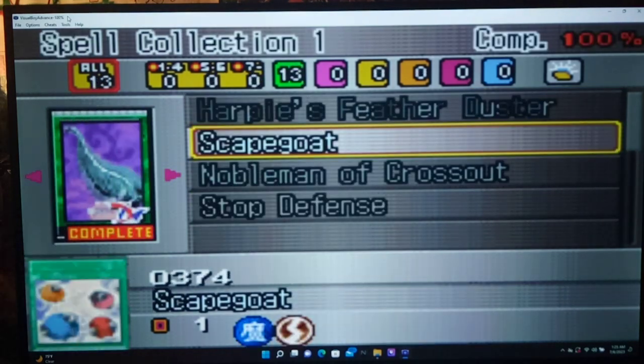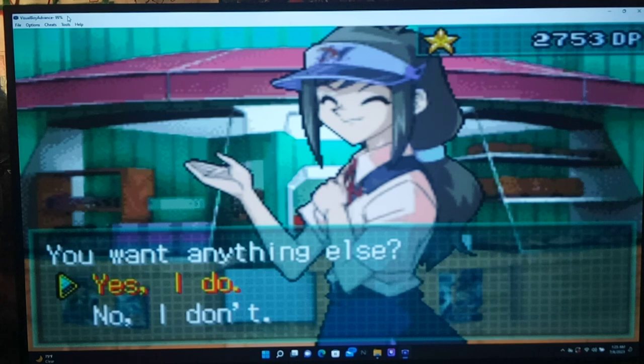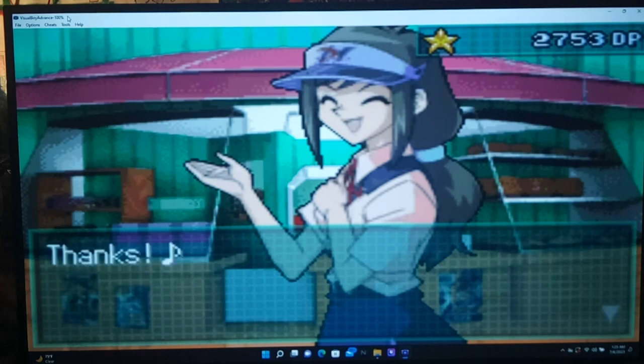So this pack is complete — and Pot of Greed is not in Spell Collection One. Interesting. Serpent Knight Dragon is new. Mikazuki no Yaiba — cool. Dragon Dwelling in the Cave has good defense. Lizard Soldier is new. That was worth it. We've completed the Harpy's pack.